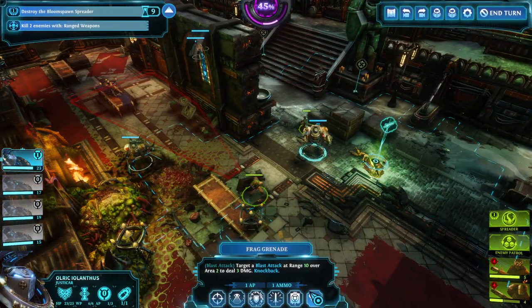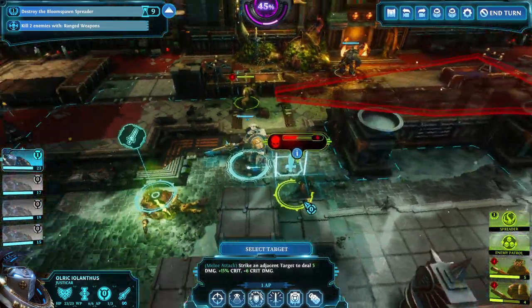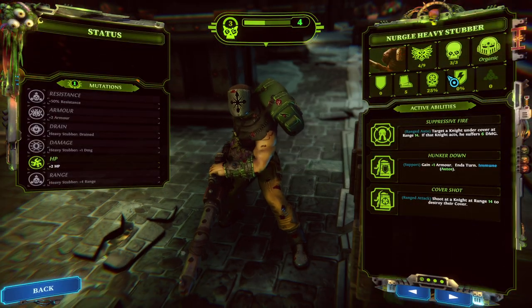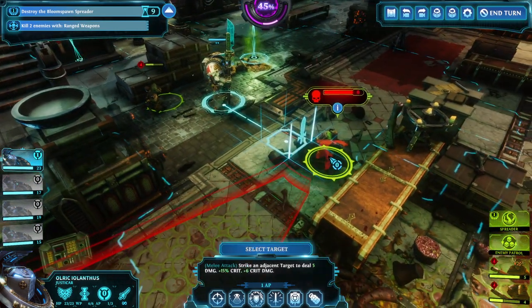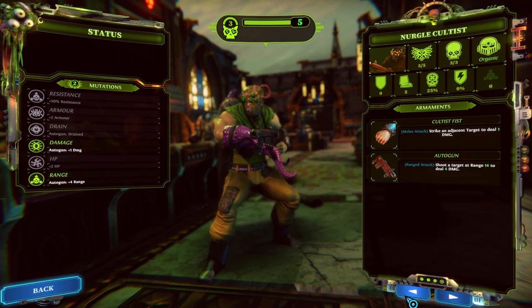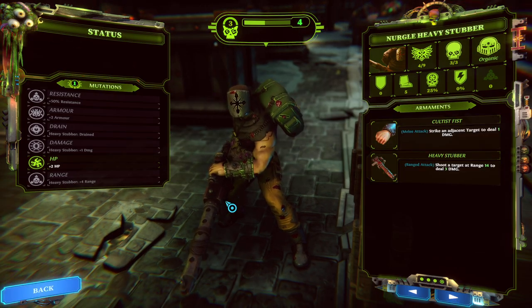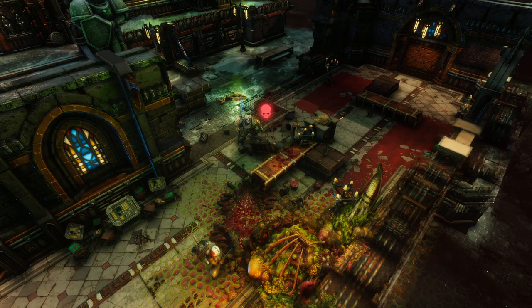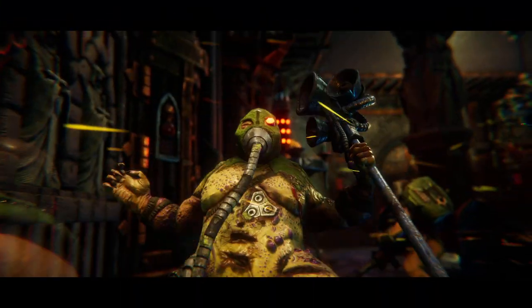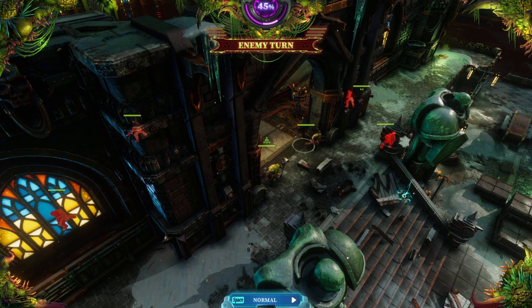And then yeah, really too bad that the grenade can't even kill him. Kill this guy with his full HP. What kind of weapons are they both carrying? You have a heavy stubber - shoots a target at range 14 to deal three damage. Versus you who has an autogun - shoot a target at range 14, deal four damage. So wait, the autogun deals more damage than the heavy stubber? Really? Huh - interesting. Not quite what I expected. I should have killed him in range - whoops, my bad. How many do we still need to kill in range? All these guys are coming in. We predicted that, to be fair - they were moving here.